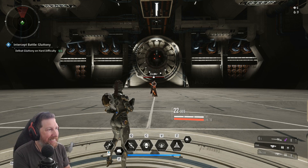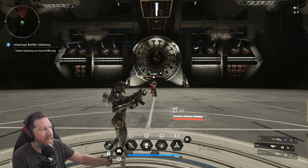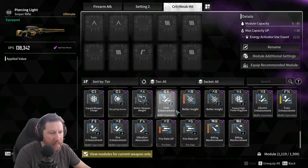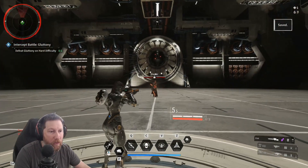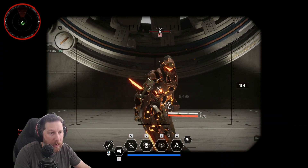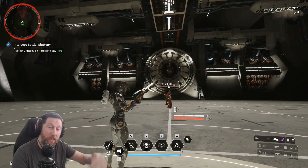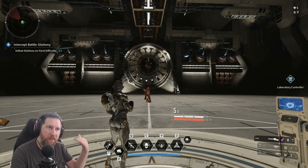The elemental damage can crit based on the weapon crit. So if you fire a weapon with an element on it and the weapon itself actually crits, the elemental damage will also crit. There it goes — it critted right there. You can see that you increase the amount of damage that you do, which also increases the amount of DoT damage that it does.